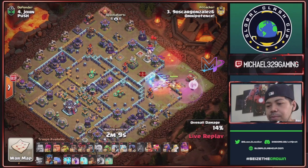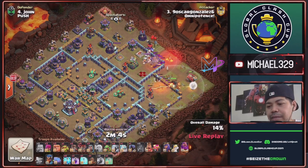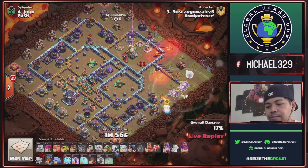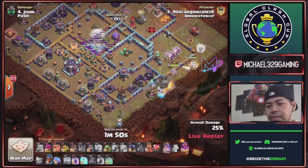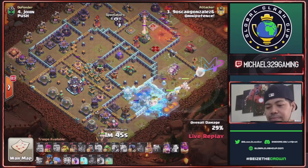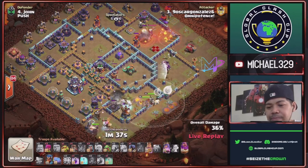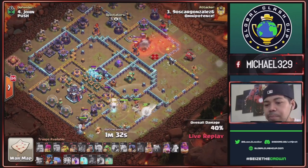One Head Hunter for Enemy Queen — nice Queen snipe! Multi Inferno will be down. E-Titans sent with Queen. Balloons to check for Seeking Air Mines. Another E-Titan and Zap Quake for this Scattershot and Monolith. King sent, Super Wall Break on the side of Town Hall, X-Bows exposed. Nice opening! Flame Flinger will take this Eagle portion.